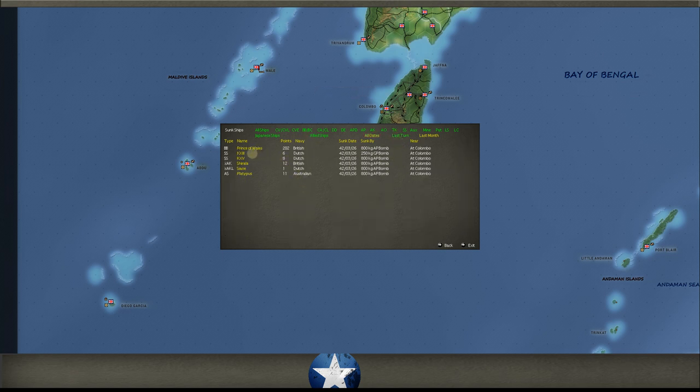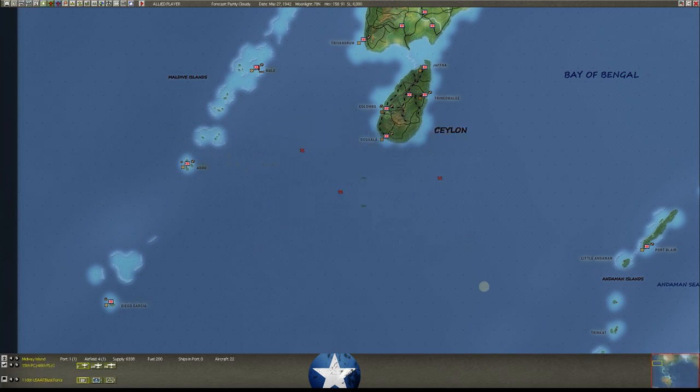We also lost a couple of Dutch subs at Colombo. We lost an AK - actually a 12-point British AK. We lost a little AKL - no biggie there, one point. The Platypus also went down - that's an Australian submarine tender worth 11 points. Down she goes.